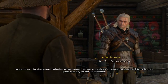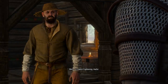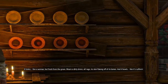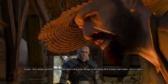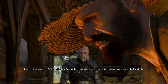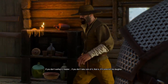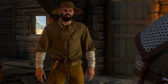We ask him to describe the ghost. He says it looks like a woman fresh from the grave — wearing a dirty dress all in rags, its skin flaking off its bones, and it howls like it's suffering. It might be a wraith or maybe an alp.